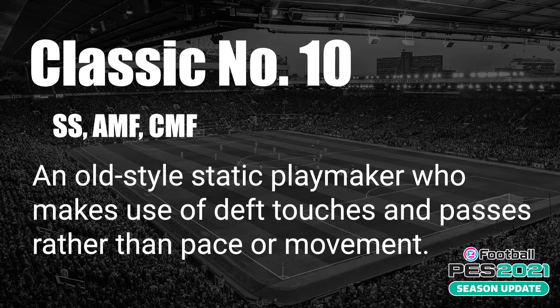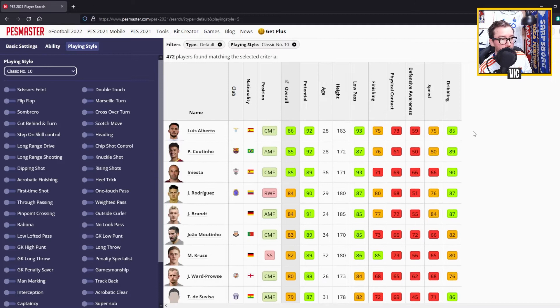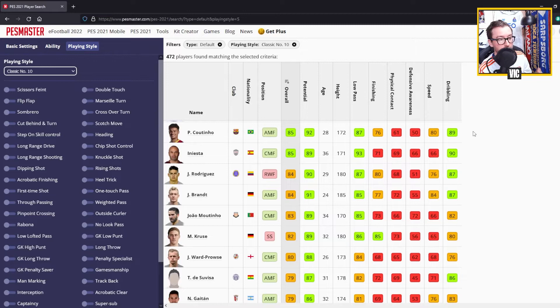Classic Number 10 applies to second strikers, attacking midfielders, and center midfielders. This is an old-style static playmaker who makes use of deft touches and passes rather than pace or movement. Players include Luis Alberto, Felipe Coutinho, Andres Iniesta, James Rodriguez, Brandt, Joao Moutinho, Kruse, and James Ward-Prowse.